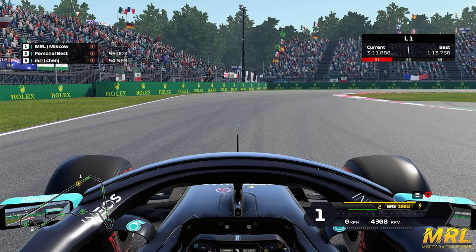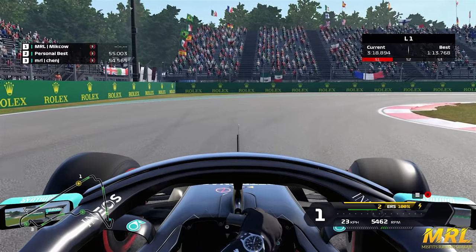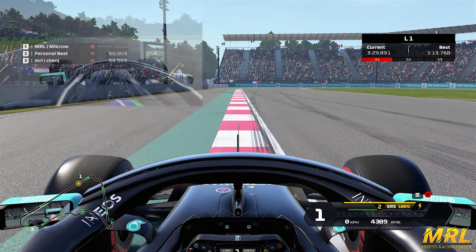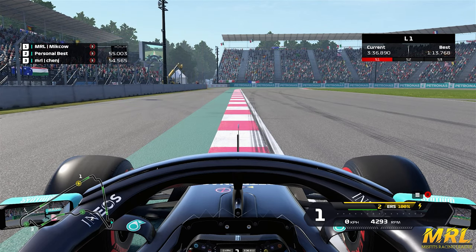Turn number five. You come through four putting on a bit of power, then just before you turn in for turn five, dab on the brakes and go down to second gear to get some rotation — you can use third. Really attack all of the apex curbing and even run onto the grass. This corner is tighter than you think. If you run even slightly wide at the exit, you will receive a track limit warning or invalidation. Where my car is right now is basically the absolute limit — you can see how my right-side tire is just within the white lines.